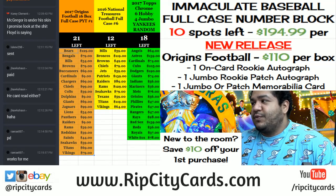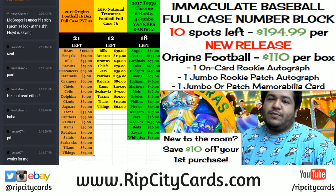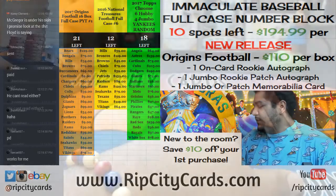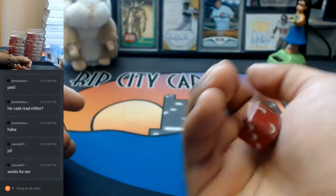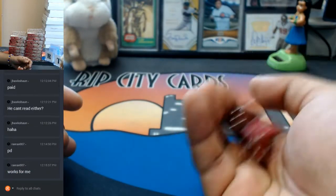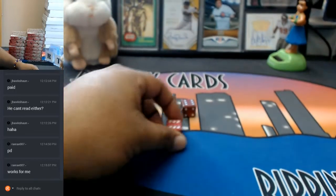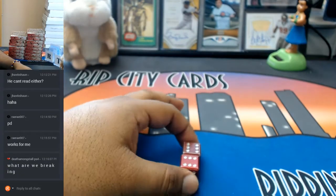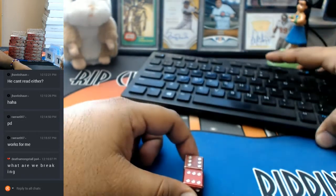What are we doing? We're going to do an Origins Football Hit Draft. So before we do that, we do have to determine draft order. I got these dice here — I want to get like Dungeons and Dragons dice, like a 10-sided die. That would be kind of cool. So we're going to go 12 times and do a box of Origins Football Death Amongst All.